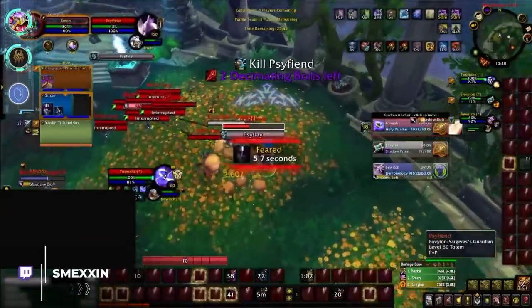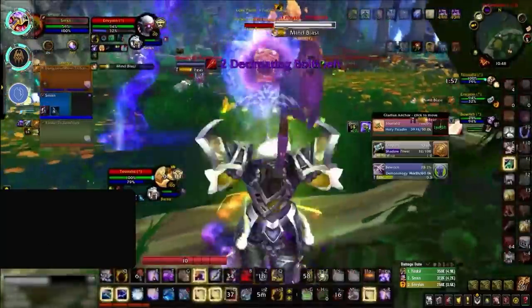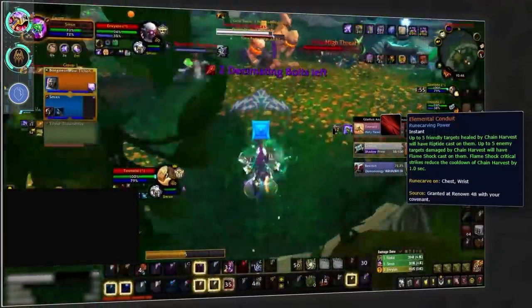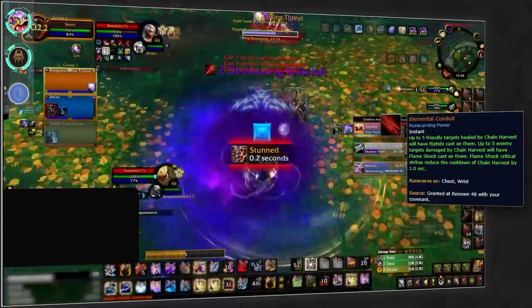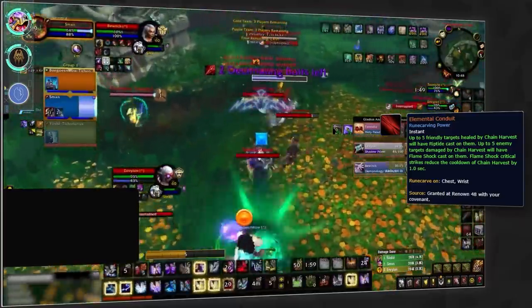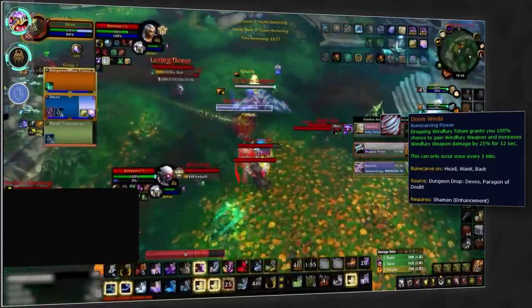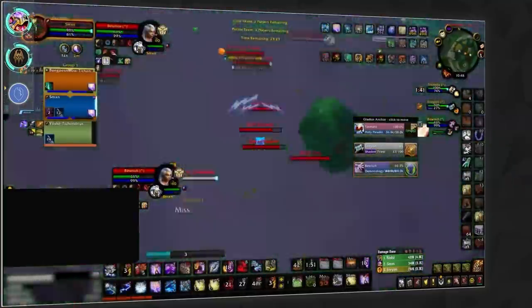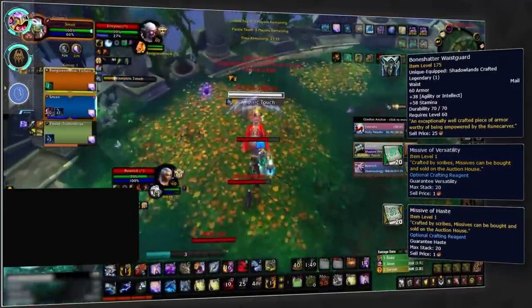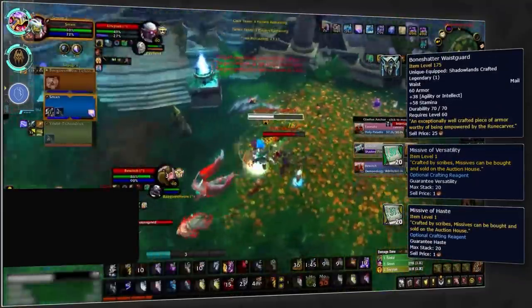Our next class is shaman, starting off with Enhancement, who seem to be a lot stronger going into patch 9.2. For covenant, you'll want to remain Venthyr for the ever-so-powerful Chain Harvest. Now you'll be able to use the Elemental Conduit legendary to reduce the cooldown further. For standard legendary, you'll still of course want Doom Winds — it's just way too powerful to ever play without. You will, however, want to remake Doom Winds to instead be on belt instead of helmet, paired with haste and versatility missives.